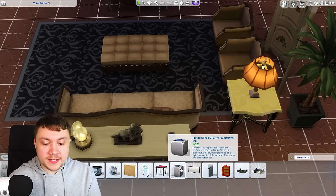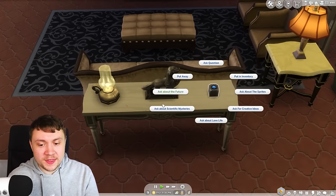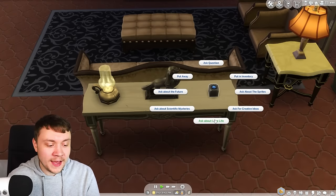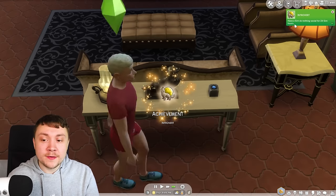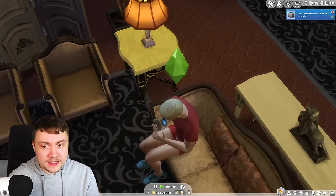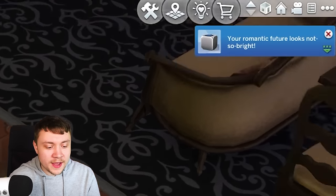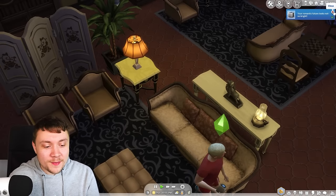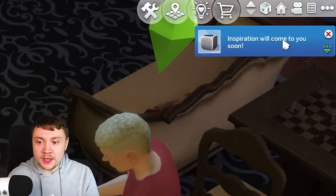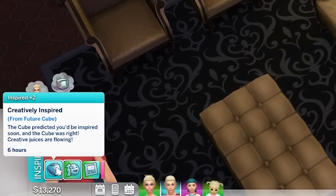Another base game object I have for you is the Future Cube. Most of us don't really do much with this, but there are actually a lot of things it does. It looks like a fortune teller — you can ask for creative ideas or ask about your love life. We asked about our love life and it says your romantic future does not look so bright. We asked for creative ideas and got an inspired moodlet from the Future Cube.